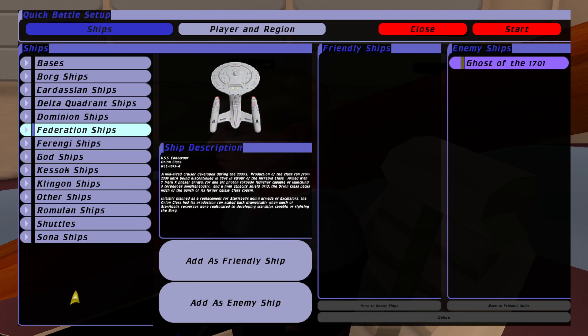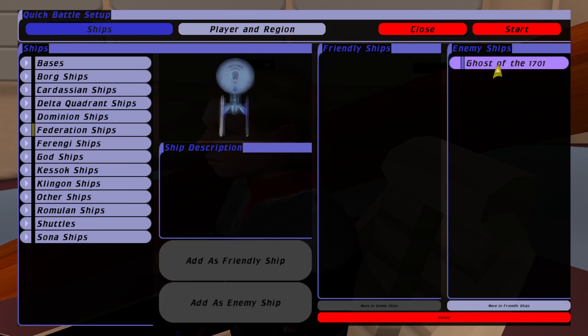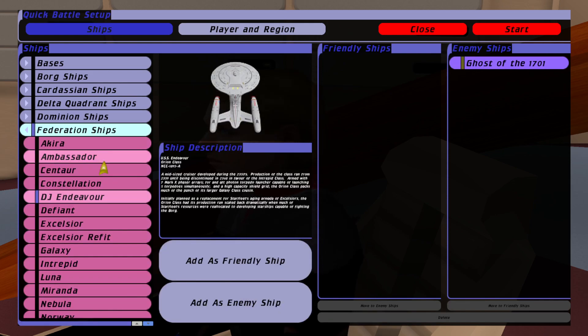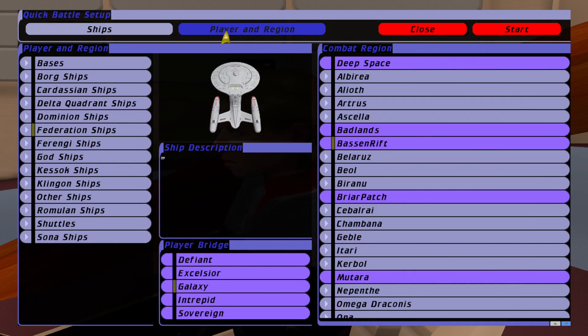Hello everybody and welcome back to Star Trek Bridge Commander Remastered. In this little scenario we have the ghost of a 1-7-0-1. I'm not entirely certain of the canon history here with this vessel but do let me know in the comments below. I'm going to be in the Endeavour, and on this screen we're going to be in the Amazing Rift — these are two new ships I've downloaded and put into the remastered version of Bridge Commander.